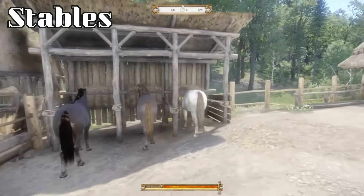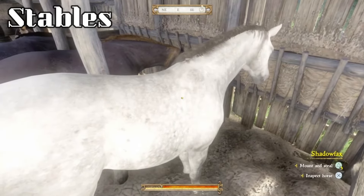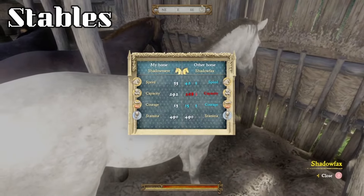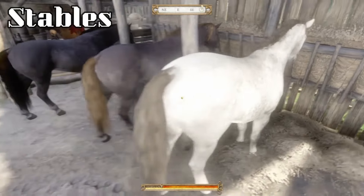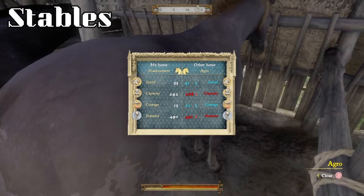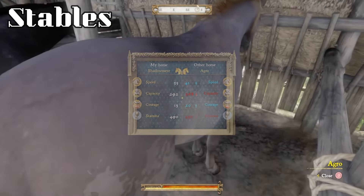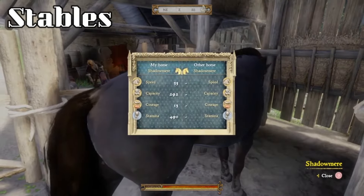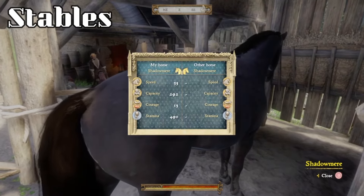The most notable thing here would be the addition of these three new horses, which are all just fantastic horses. If we start over here with Shadowfax, we can inspect her — she's got a speed of 42, capacity of 268, courage of 15, and stamina of 490. Then next is Argo, who has a speed of 41, capacity of 268, courage of 20, and a stamina of 450. And lastly, we have Shadowmere, which I actually purchased because it was personally my favorite, which has a speed of 35, capacity of 292, courage of 13, and a stamina of 490.